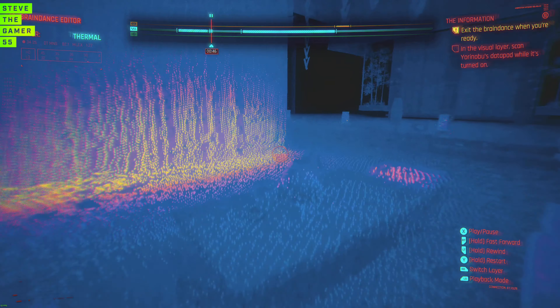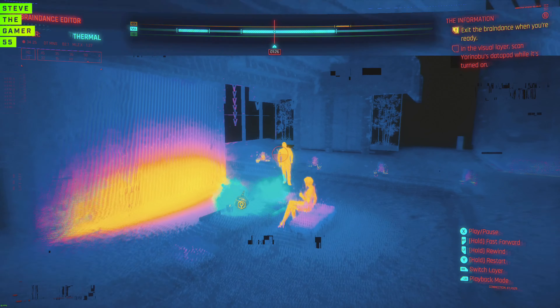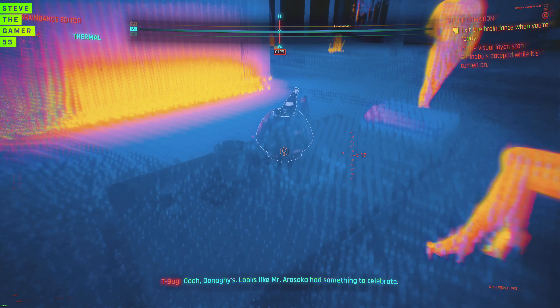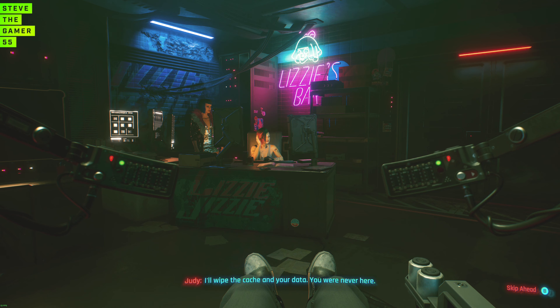That's like the fastest way for you to actually get this done — layers can data. There's other stuff you can figure out, like this fridge over here, but the fastest way is just by pointing out the fridge. Donaghy's — looks like Mr. Arasaka had something to celebrate. Storage conditions — you must know. As you guys can see, we did it in less than 10 minutes. That was fast and easy. We can quit out of this already. Get everything you need — yes, we did. Thanks, Judy. We got it later, T-Bug. Nice work today, see you soon. I'll wipe the cache on your data — you were never here.